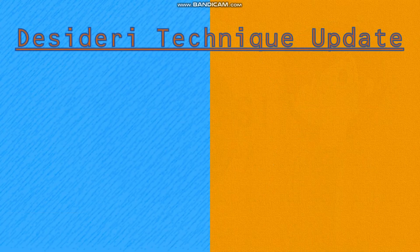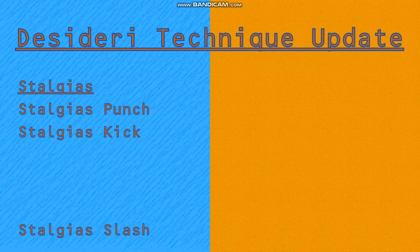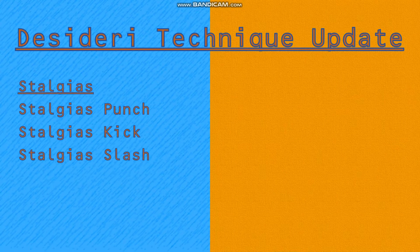Next up, I have some updates for the Desideri techniques from last time, starting with Stalgias. Of the four original ones, they've changed slightly in how they can be used. Stalgias Punch can now be done with any sort of punch and not just a straight punch. Stalgias Kick can now be done with any sort of kick and not just a flying sidekick. Stalgias Slash can now also be done with an amber-coloured Desideri energy sword that Stalgias can generate in her hands.